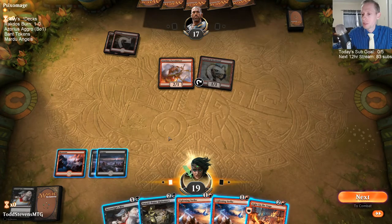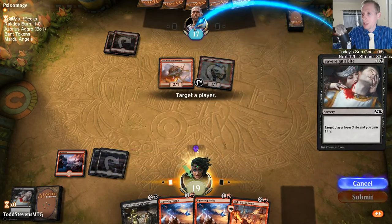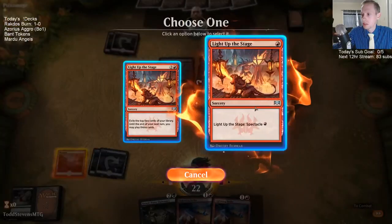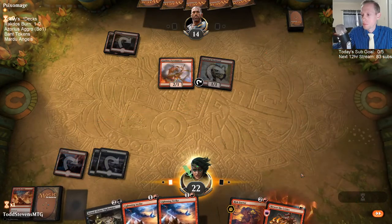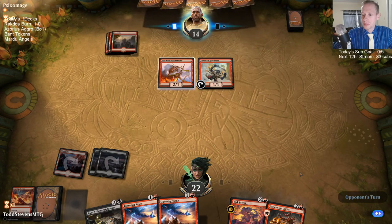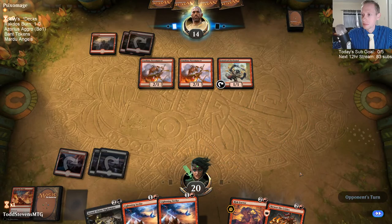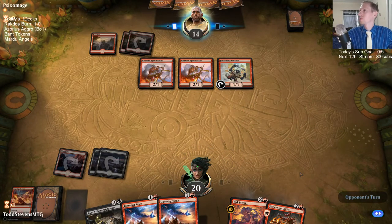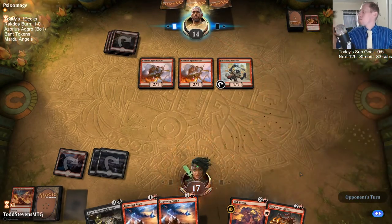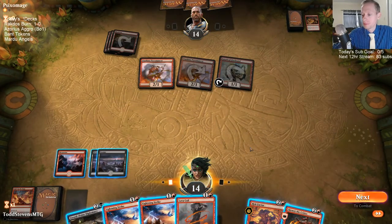I want to strike the Pyromancer but if I do that I don't get to do anything else. I think I'm just going to go ahead and Bite and Light up the Stage. Those were not good cards to see with that Light up the Stage — this play is not working out so well. I wanted to see red mana.